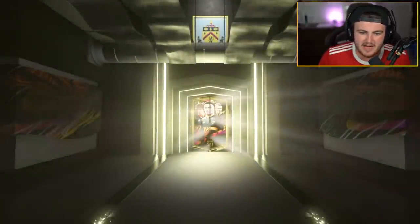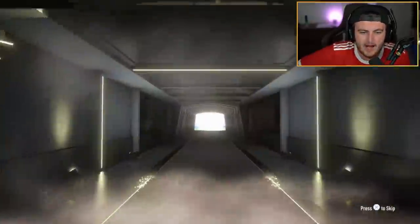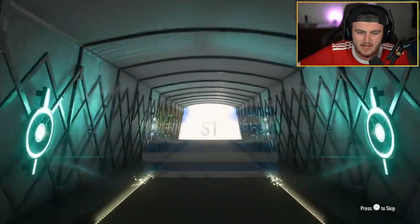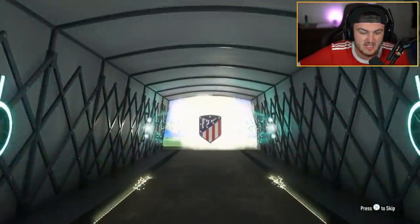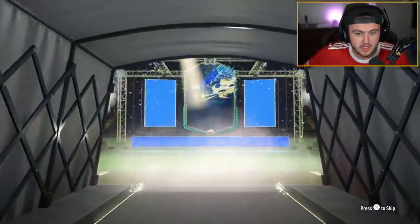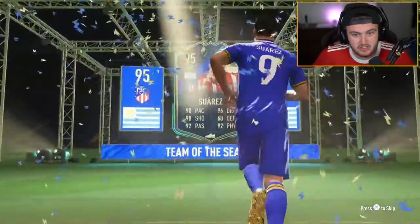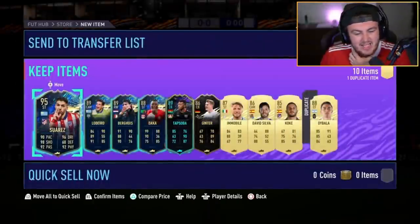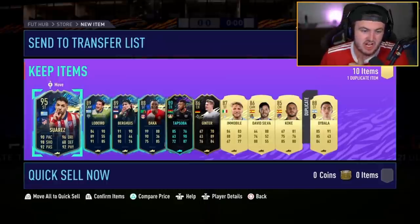We've got an 85 plus. So in this video, we're going to be opening Icon Moments Player Picks and also some 85-plus times 10s, and just different packs here and there, just to have a bit of fun. Opening packs compared to doing the Player Picks. Is that Suarez? 95 Suarez is a good start to that 85 plus. Very good start. Only 185 in the whole pack is pretty good. I was just hoping for like a 93, 94 rated TOTS, really.